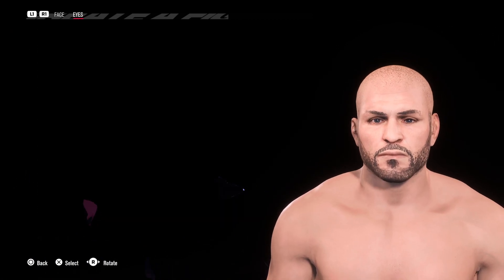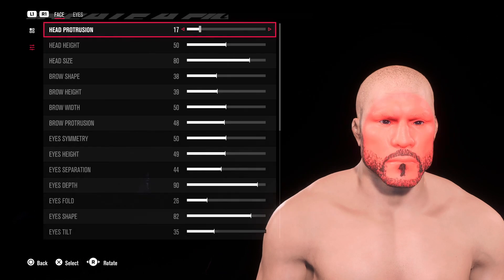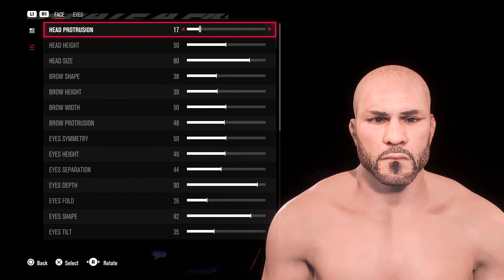For the eyes I went for dark blue, and then for the face template we're going to use template number 39. We made quite a lot of changes there, so follow the sliders as you see on the screen to get the same results as mine.